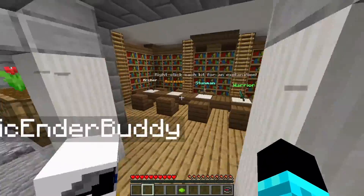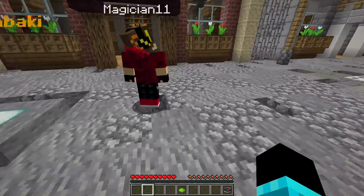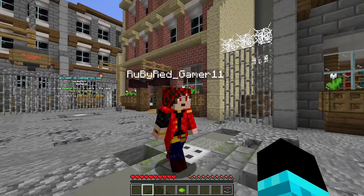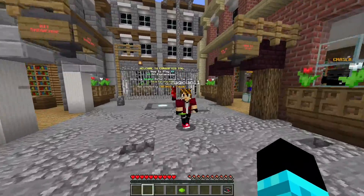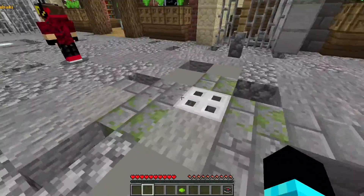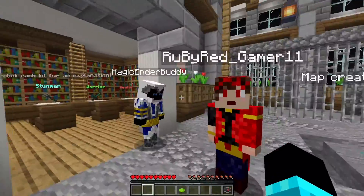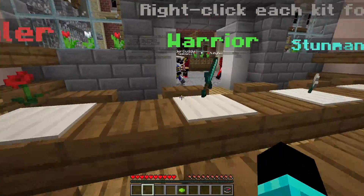So basically it's Tag where you have a corruption bar on top of your health. When you get tagged, the longer you hold on to your tag, the more corrupted you get. Once you get to 100 corruption in your bar, you're basically eliminated. So try not to get corrupted, and if you do, corrupt others.